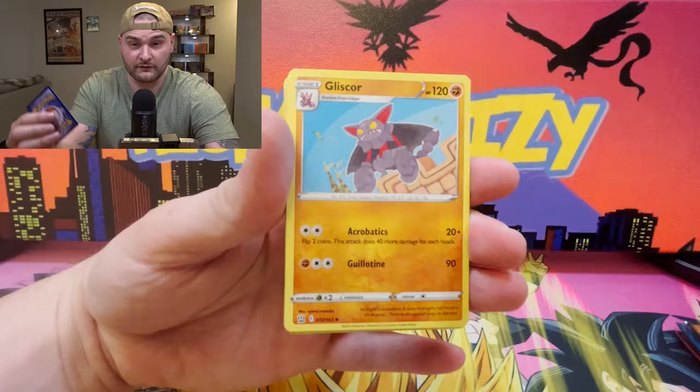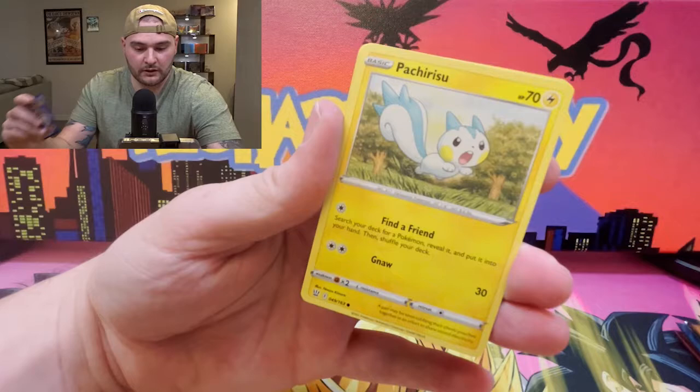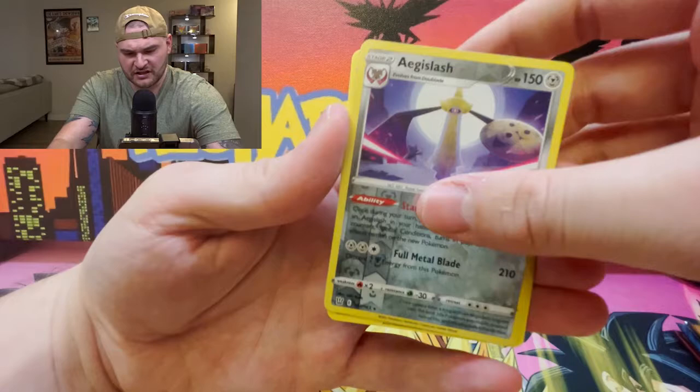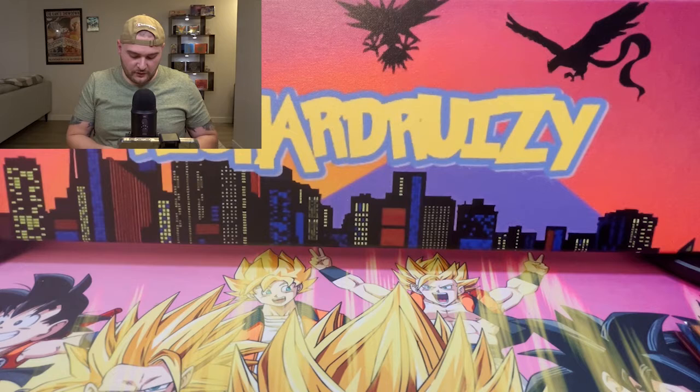Gliscor, Sword and Shield Burt, Onyx looking like some nerds, Mawile, Furret — that's a Risu — Chimchar, Eggish something reverse holo, and a Primeape non-holo. All right guys, two packs deep, not really getting a lot but that's okay. I also got this new artwork over here — let me know what you guys think about it in the comments.